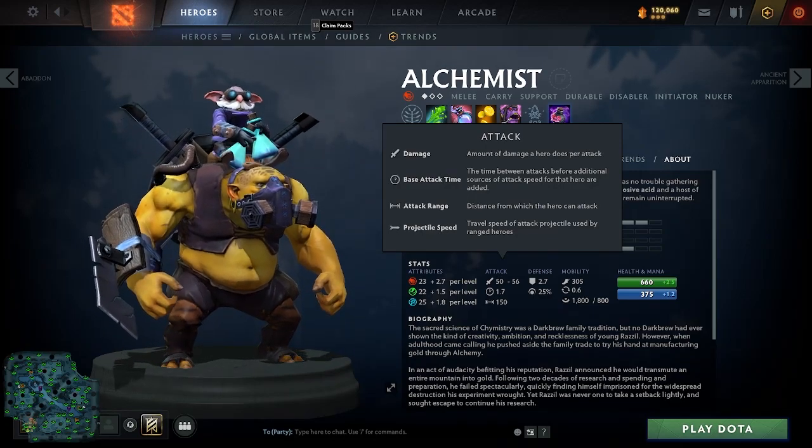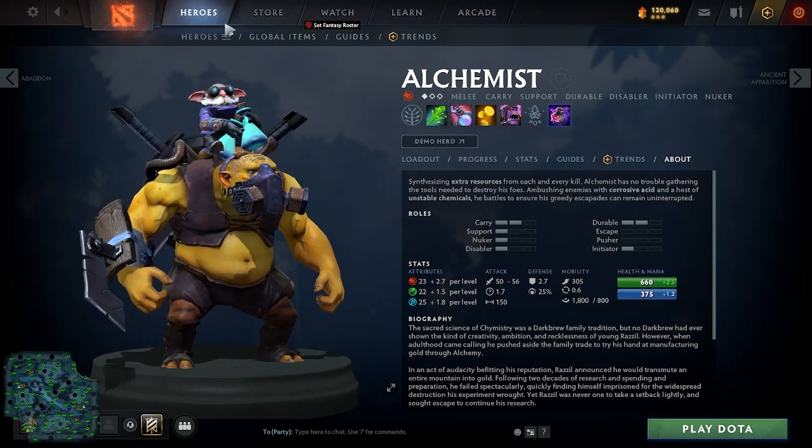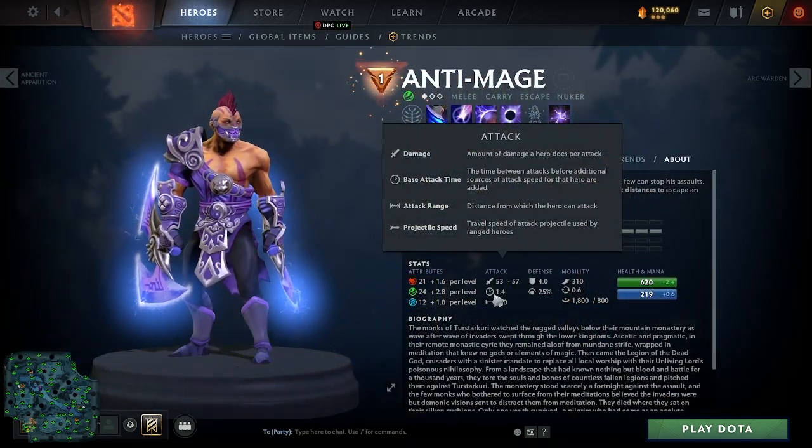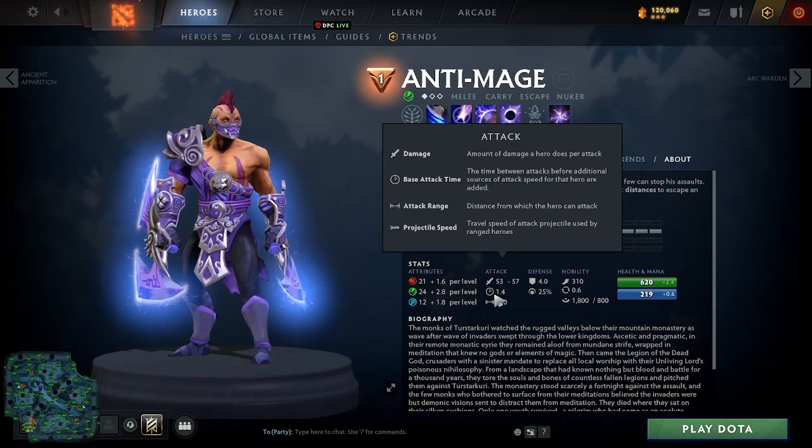Base attack time — you've for sure heard of it or seen it in your Dota 2 experience. But what is it? Well, it's basically the amount of time it takes a hero to hit once with an attack speed of 100.